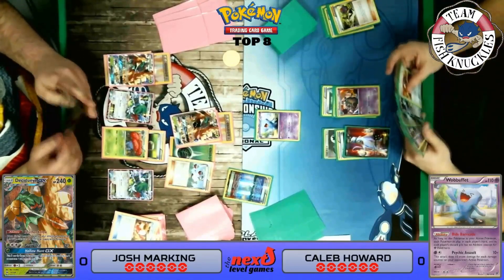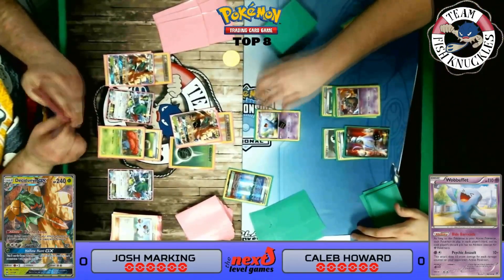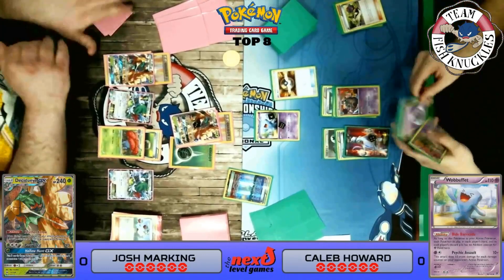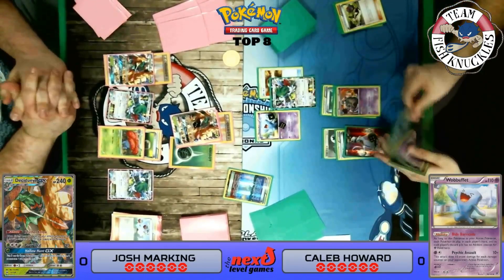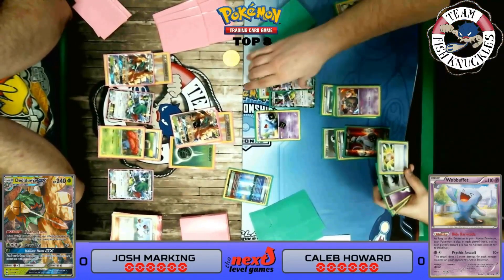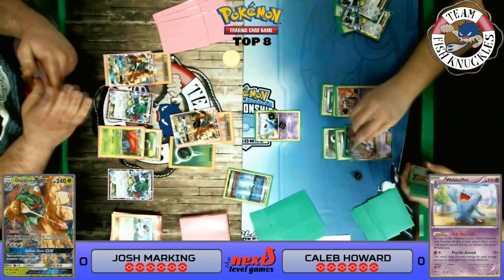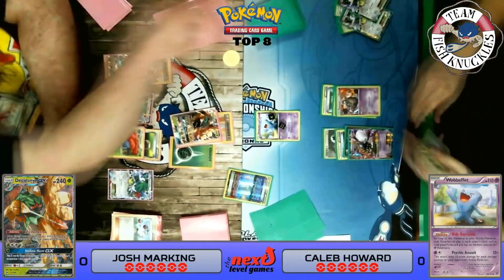All we can really do is Rage Leaf for 90, though with Parallel City it's only 70. We do find a Float Stone for that Vileplume. On Caleb's turn, he uses Ultra Ball, discarding two Shamans to grab a Mega Mewtwo. The Mega Mewtwo comes down, and while we'll be able to Rage Leaf it for a knockout, that Mewtwo will be able to Psychic back and do significant damage — especially with a Psychic Energy in hand, plus a Mega Turbo and a DCE.